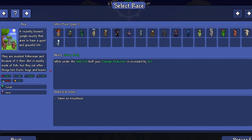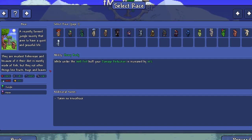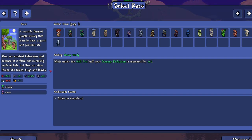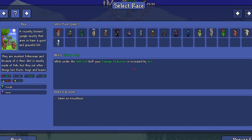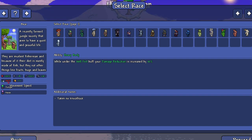Freddy Fosbear - they are excellent fishermen whose diet is mostly fish, fruits, bugs and leaves. Their ability Heavy Body: while under the well-fed buff your damage reduction increases by 10%, and you take no knockback. That's nice. Then you have all these passive stats to check out.